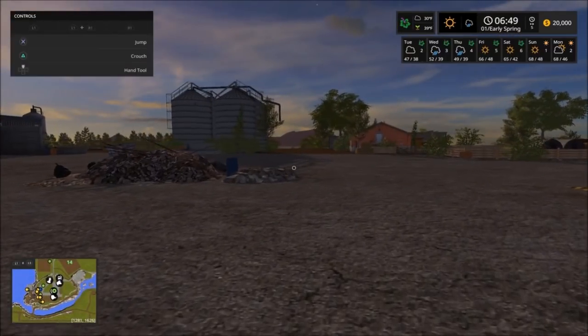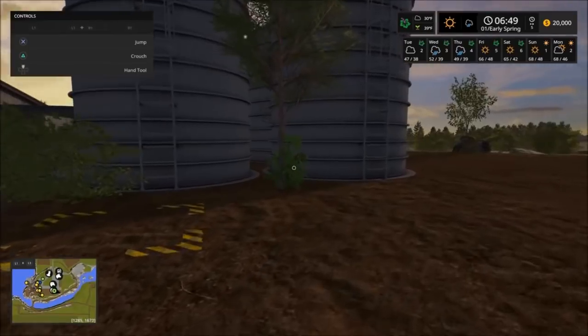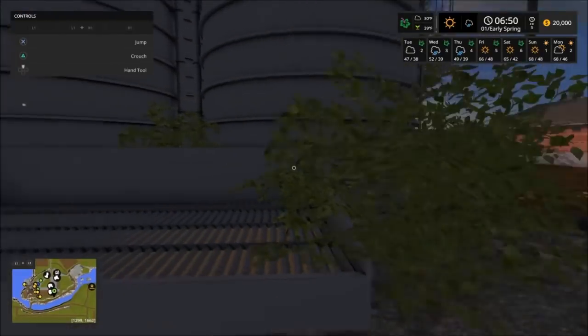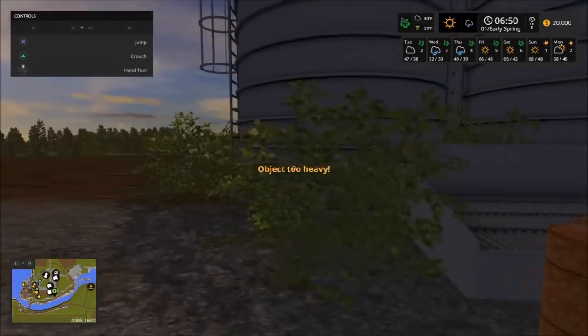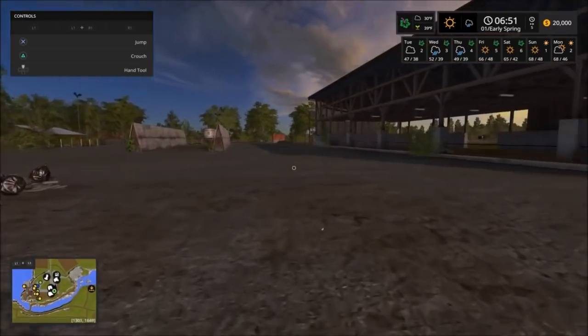Let's check the weather — two days of rain. Okay, here's your silo. This brush and everything will clean up. I don't know about this bit — you probably have to try to move that out. Well, it's really a beautiful map. This is going to be my let's play series, my second one.